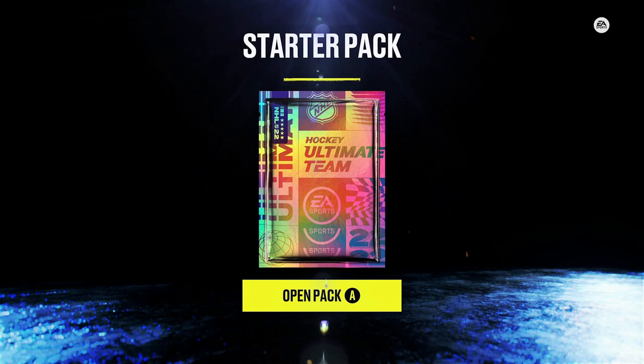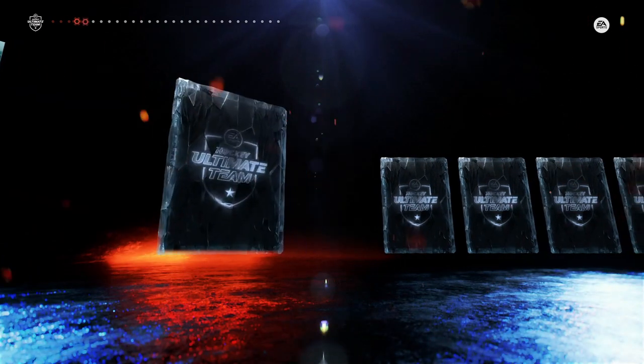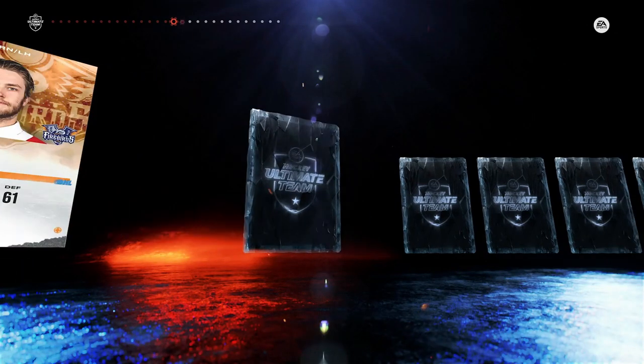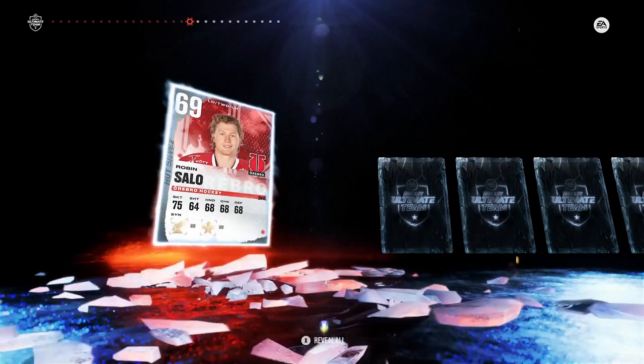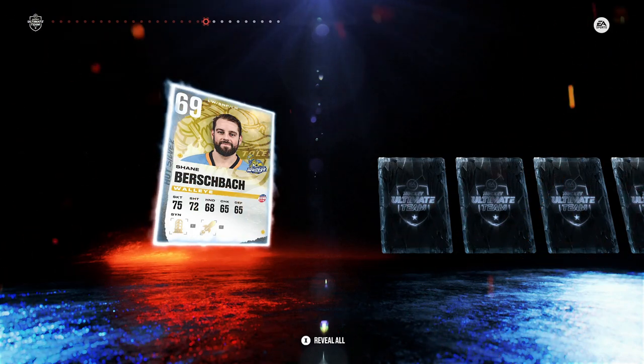Once you've created your team, you'll go to your starter pack. Whatever favorite team you choose when you fire up the game for the first time, you'll get their jerseys and the arena. Then you're going to get a bunch of bronze and silver cards — these guys will not be on your team for very long. Especially if you're free to play, I will walk you through making sure these players do not stay in your lineup. The one thing about this pack is you will receive a random 74 overall X-Factor.